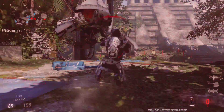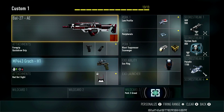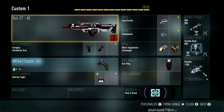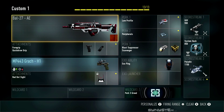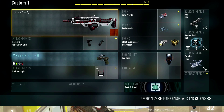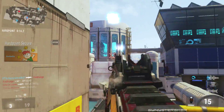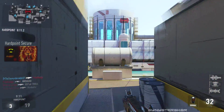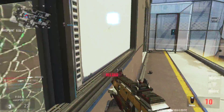The first gun I'm going to talk about is the Battle 27 — specifically the Battle 27 AE, which is the gun you get from the special editions of the game. The Battle 27 is probably one of the best guns in the game. The two attachments I use are the foregrip and quick draw. The gun has a lot of recoil without the foregrip, but foregrip does wonders for every single gun in this game — it's like a magic attachment that pretty much eliminates recoil.